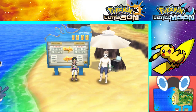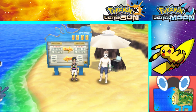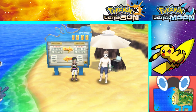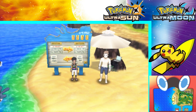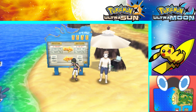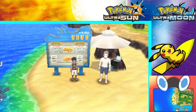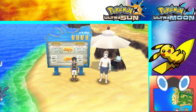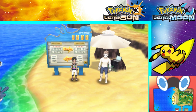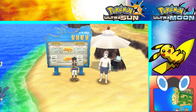Hello Pokemon Trainers! Welcome back to another Pokemon Ultra Sun and Pokemon Ultra Moon guide video on iStarlyTV. Today I'm going to show you how to get the special Surfing Pikachu in Pokemon Ultra Sun and Ultra Moon. This is a rare Pikachu that knows the exclusive move Surf. It's also holding the item Gold Bottle Cap, which is a very rare and useful item in the game, so it's a very excellent prize.